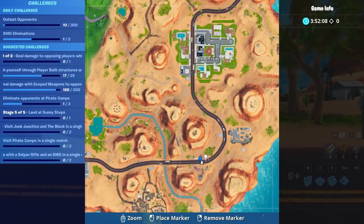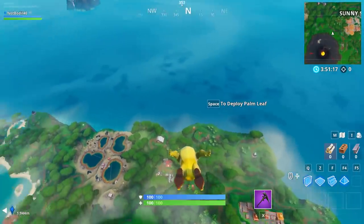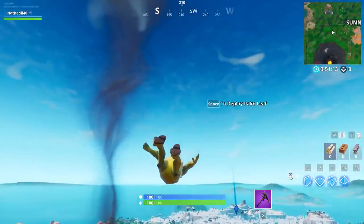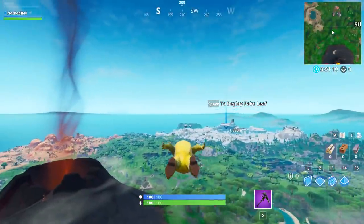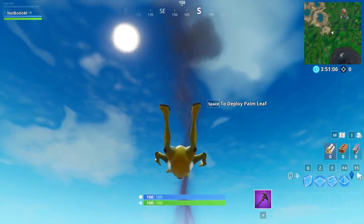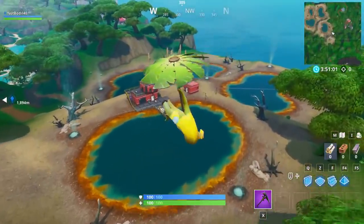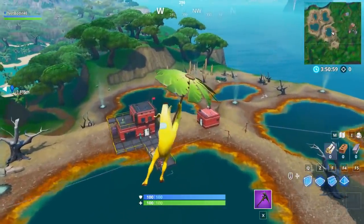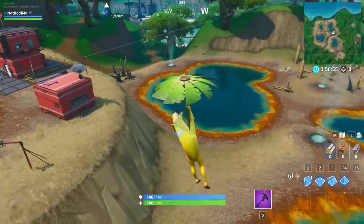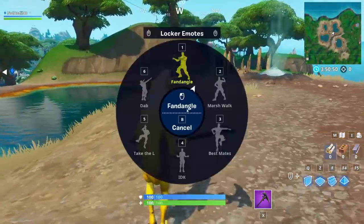Let's get to the last location of this challenge. The last one is Dance Between 4 Hot Springs, and this is a super easy location. Over here we have the volcano, which is smoking in full force for the brand new season 8 event. If you drop between the 4 hot springs right over here, you can see there is 1 hot spring, 2 hot springs, 3, and number 4. You gotta dance between them, and I assume any location would work.